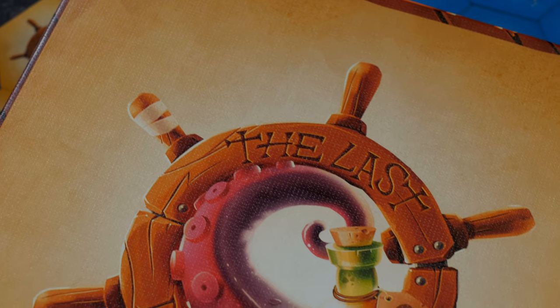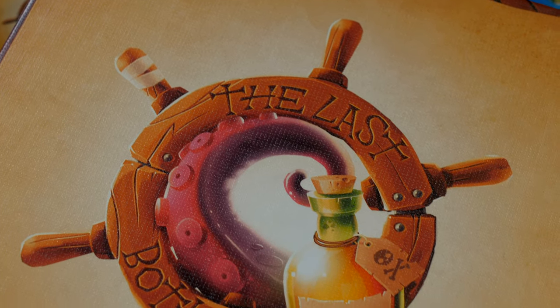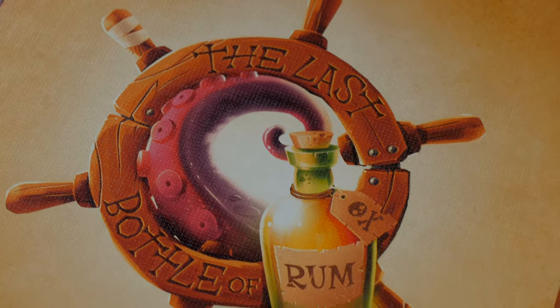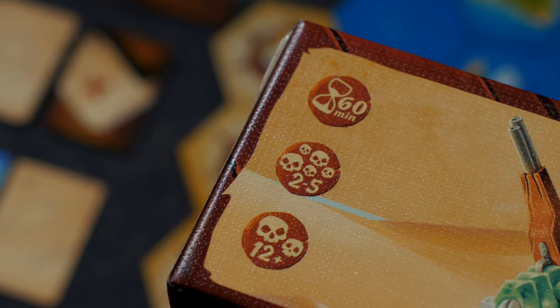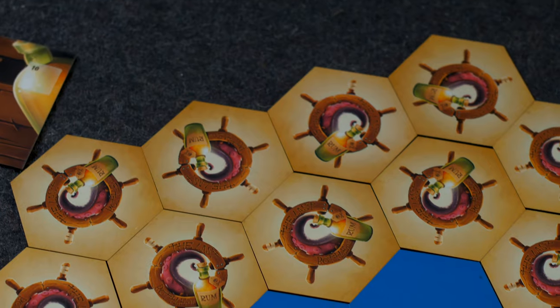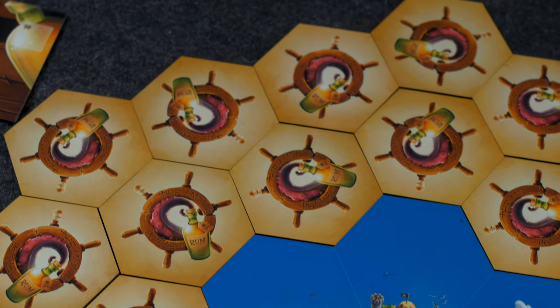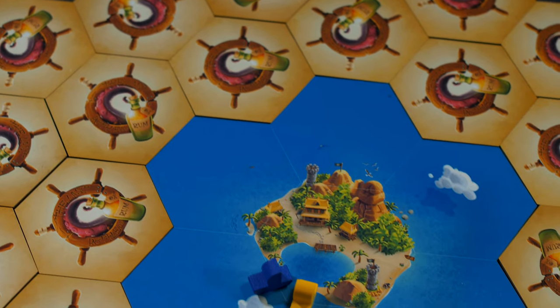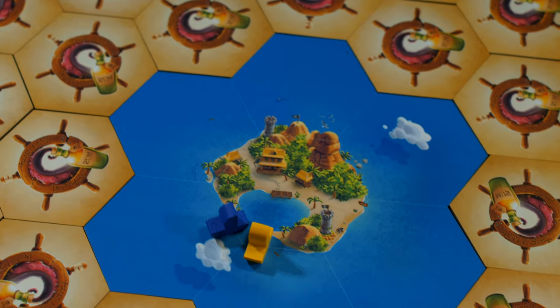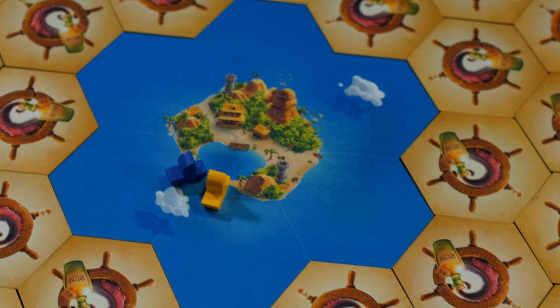Pirates from all the seas want to trade their treasure for this legendary beverage. It's time to go on a booty hunt. Sail uncharted waters and be the fastest to collect enough loot to buy this last bottle. Players must explore the archipelago, dig up treasures, and bring them to the pirates' hideout to score booty points. The first player to reach 10 points gets the last bottle and wins the game. Since I'm from Kentucky, it really should be the last bottle of bourbon.